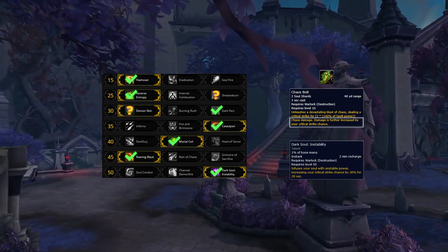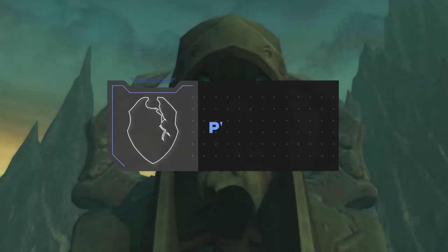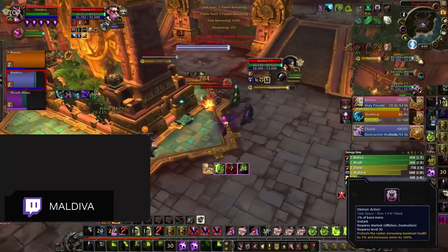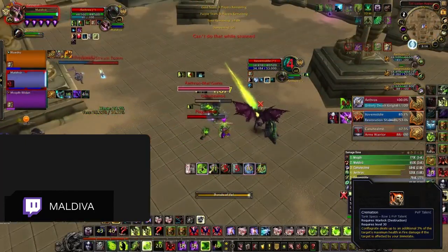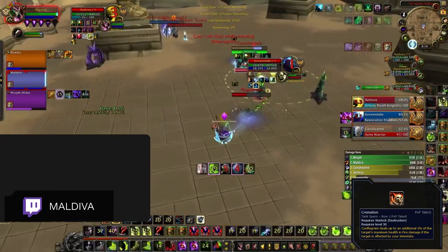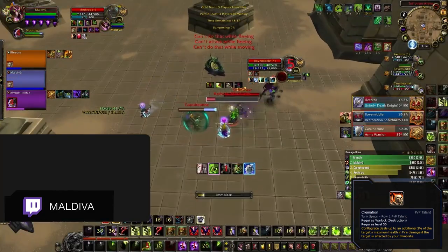Most of your games will be won during Dark Soul because of how much it increases your damage. With the regular talents out of the way, let's go over the PvP exclusives. Starting off with the standard go-to talents, we have Demon Armor. Feel free to swap this out for another talent when there are no melee on the enemy team. The second talent you will almost always be running is Cremation. Cremating your enemies does sound like a fun time, but that's not why this talent is so good. Having a significant damage amplifier on one of your highest and most used damage abilities is extremely powerful.